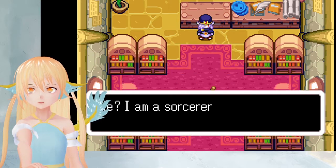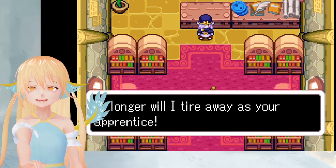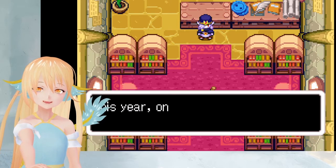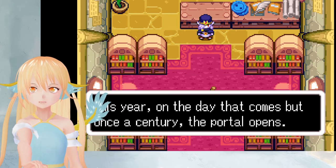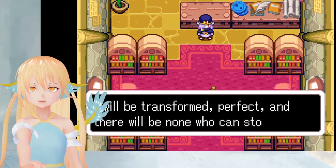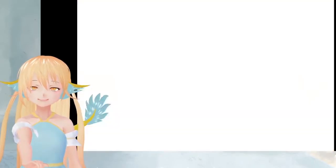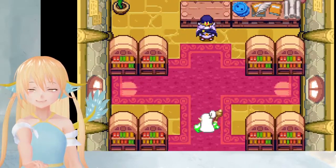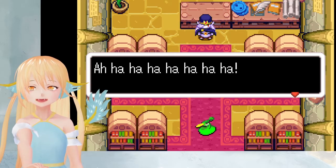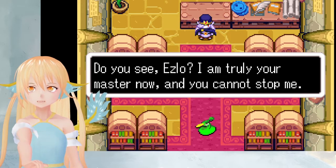What a vile form you've taken. Why? I'm a sorcerer now and my power is beyond compare. No longer will I toil away as your apprentice. All shall call me master. Why, Vaati? What are you plotting? This year, on the day that comes but once a century, the portal opens. And when it does, I shall claim the Light Force as my own. I will be transformed — perfect. And there will be none who can stop me. Oh no. Why does he have a beak now? That's very strange.